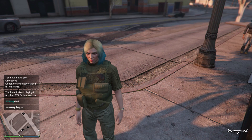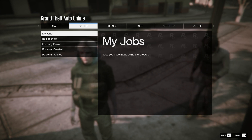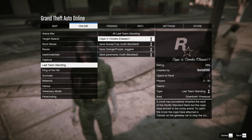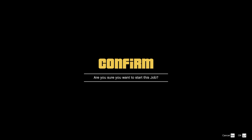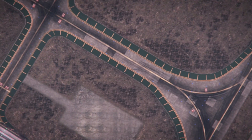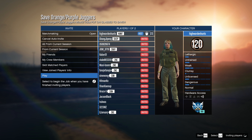Firstly, you want to open up the pause menu, go to jobs, go to bookmark jobs, go to last team standings, and you want to create a job that is called safe orange slash purple joggers. After that, you just have to invite someone at random, like I did completely solo, or if you have a friend it'll make things much easier. You can also join the Discord link in the description area where people are helping each other out.